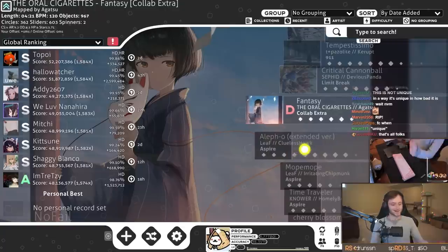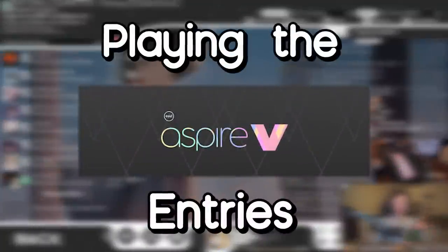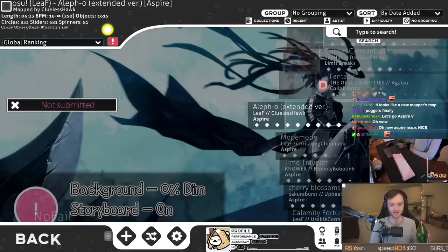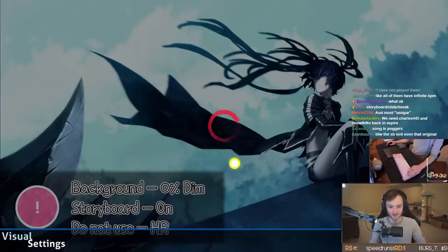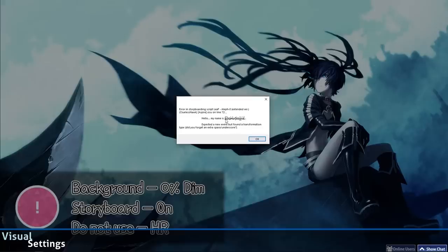Guys, we're gonna be playing all the newest Aspire maps as part of Aspire 5 in 2020. I have not played any of these maps and we're starting with the very first one I downloaded, which is a map of the extended version of Aleph Zero. This one is in the storyboard section. We'll give it a go with the storyboard on. There's an error message on screen — it says error in storyboarding script: Aleph Zero Extended.